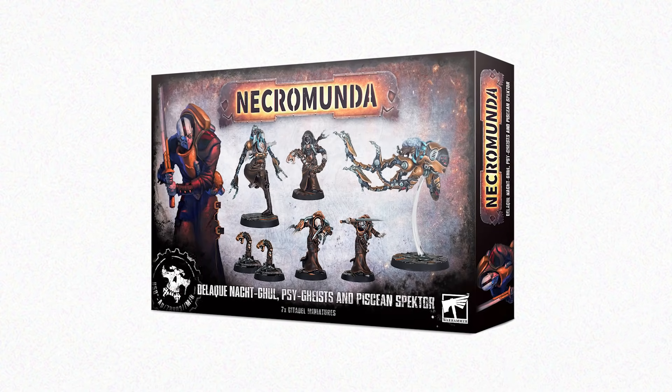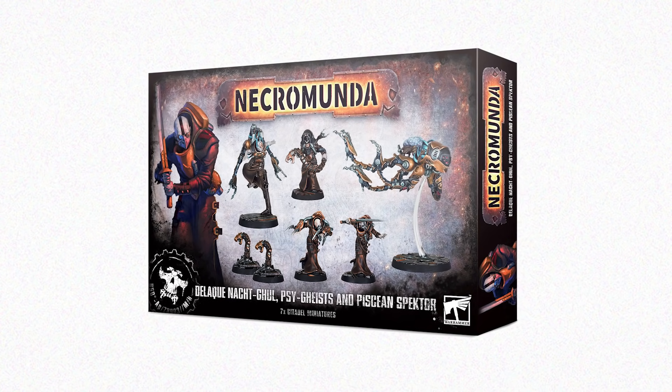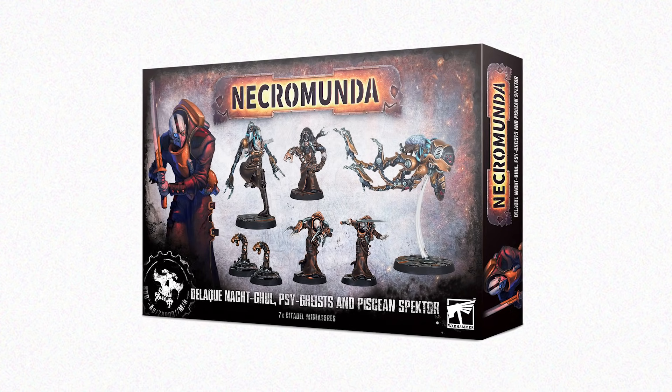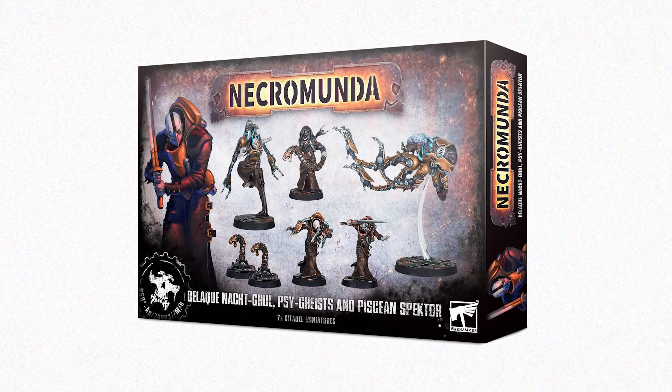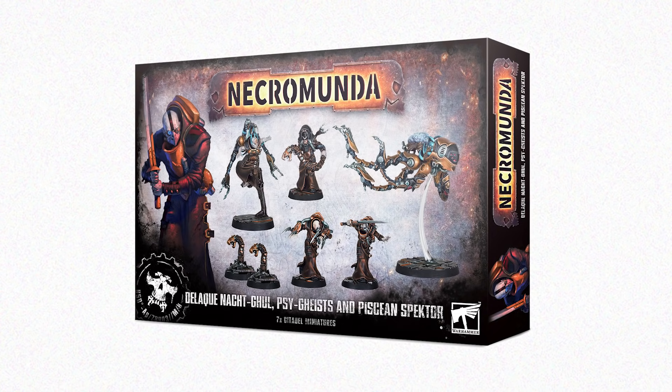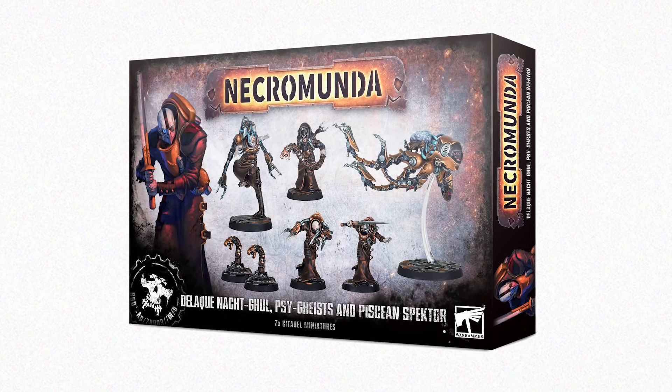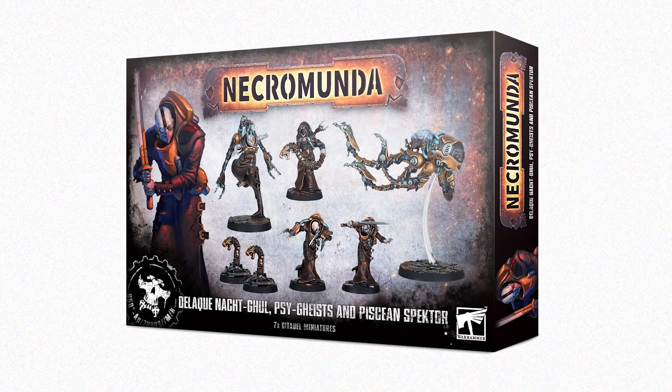And to ensure that your Delaque gang is kitted out with all of the specialist fighters they could need, grab yourself a Knackd Ghoul Psygeists and Pisgian Specter set, with a total of 7 fighters — including Prospex, Brutes, Exotic Beasts and the Champion — all armed with a variety of unfathomable war gear from the armory of the House of Shadows.